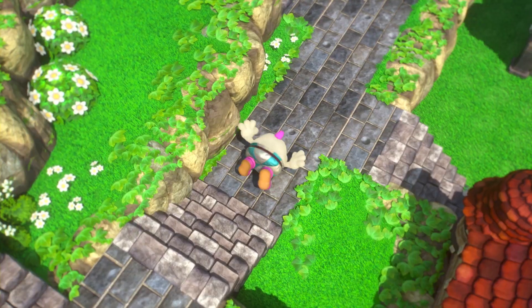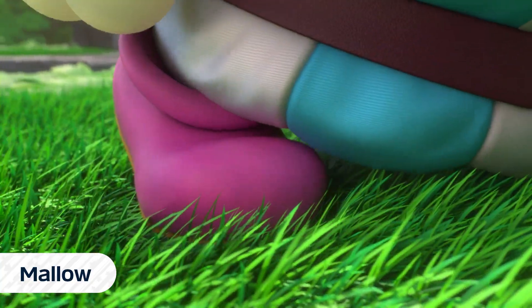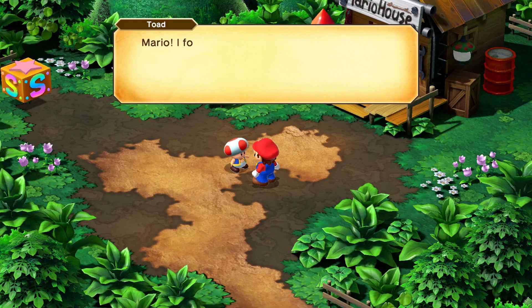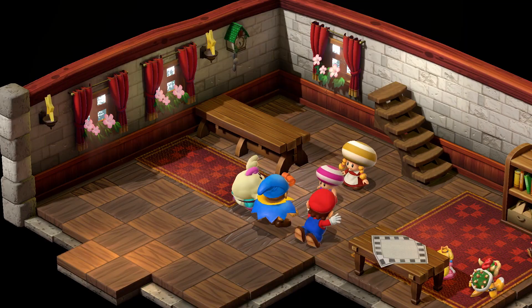Two original characters will also become allies. Mallow, a bit of a crybaby who thinks he's a young frog, and Geno, a messenger from Star Road who inhabits a doll to fight alongside Mario. Other characters with eccentric personalities will help you along the way.